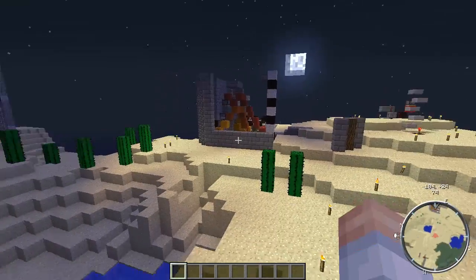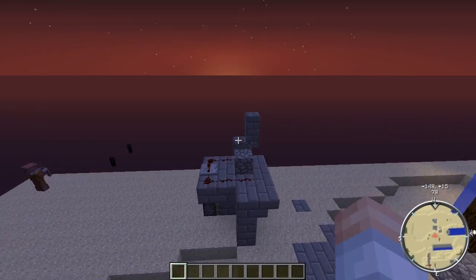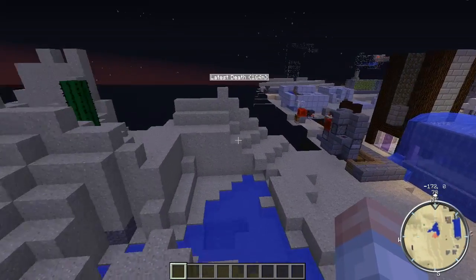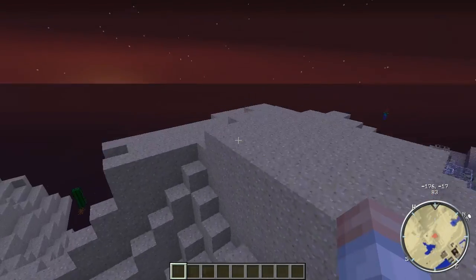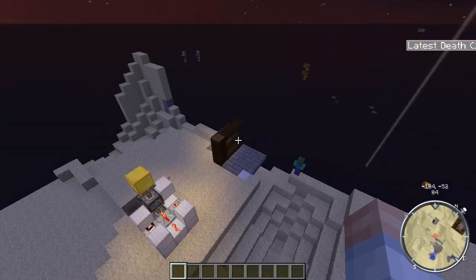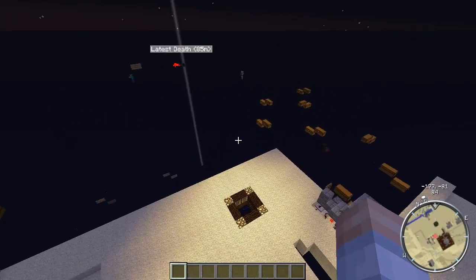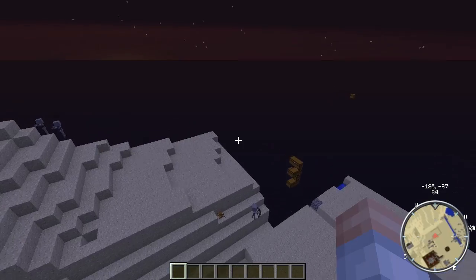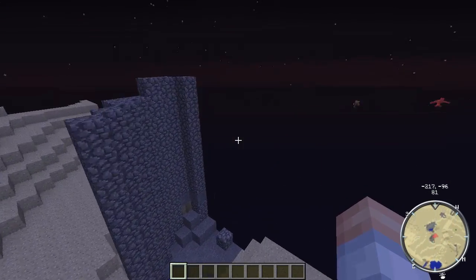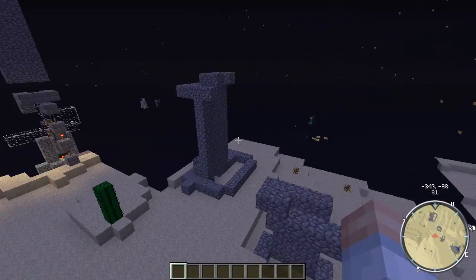We've pretty much made a full circle. I would have liked to have shown you where I did the church building, but I can't seem to find it right now. We're having issues loading stuff in. This is testing out the lava and water cobblestone generator.